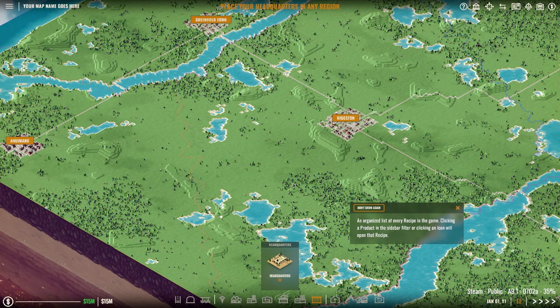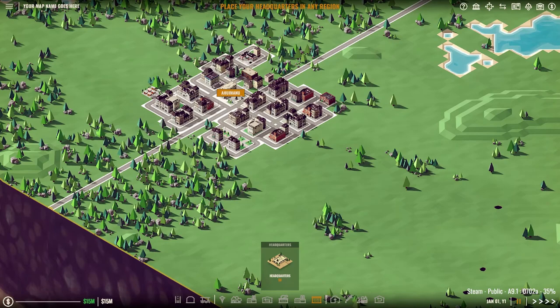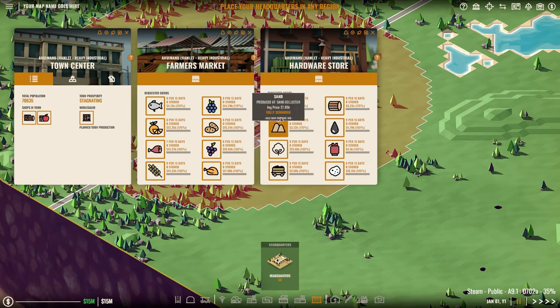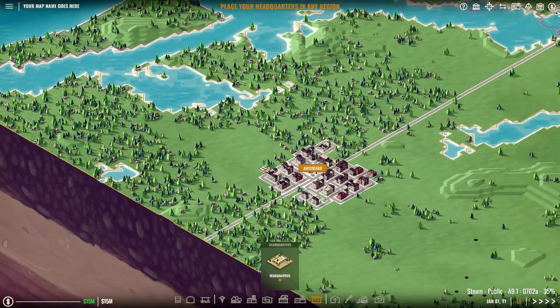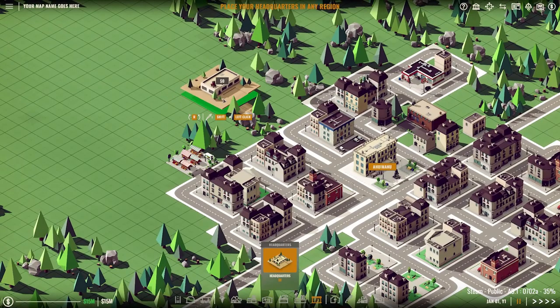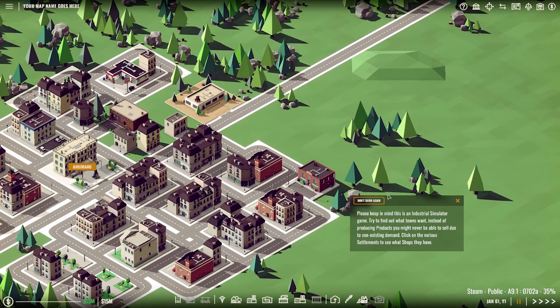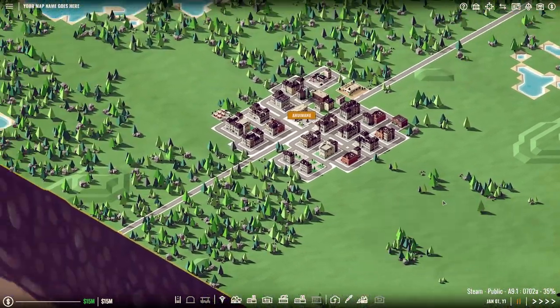I'm still learning this — an organized list of every recipe in the game. I'm kind of leaning towards this town here because we got wood. We can produce wood and sand, and many things here including the oil. So I think we'll start at this town here. I'm going to place down my headquarters, which is going to be free. I'm going to place it right at the entry point of the town. Please keep in mind this is an industrial simulator game — try to find out what towns want instead of producing products you might never be able to sell due to non-existent demand.